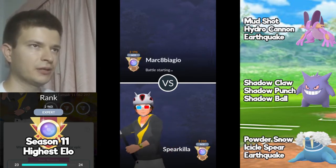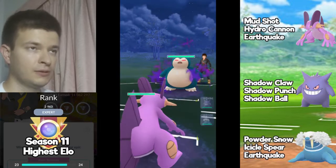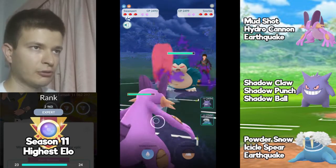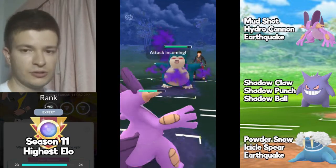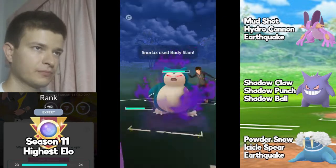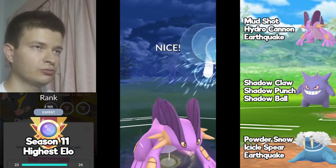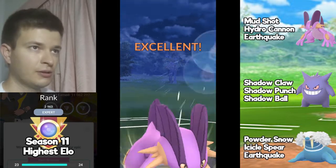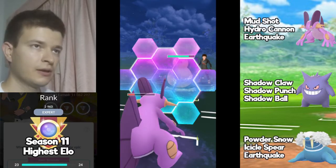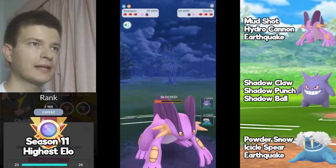Let's see if I can pick up this last win. This is a Shadow Snorlax lead, which is okay — you can keep this matchup. I'll try to reach two Hydro Cannons but the opponent goes immediately for Body Slam. I'll go for the first Hydro Cannon to try to bait a shield or land it — it gets shielded, which is really nice. I have to shield the incoming move as well. Now I'll do the same thing again: bait with Hydro Cannon and then throw the last Hydro Cannon.